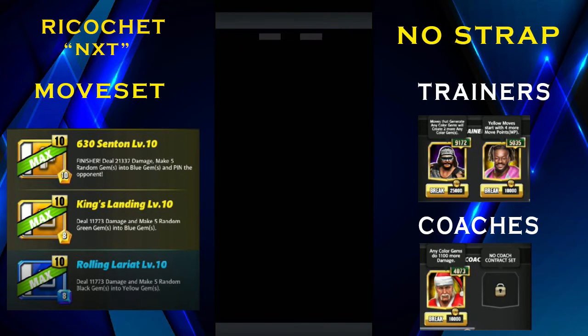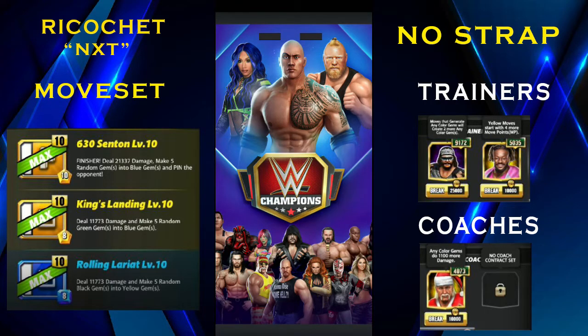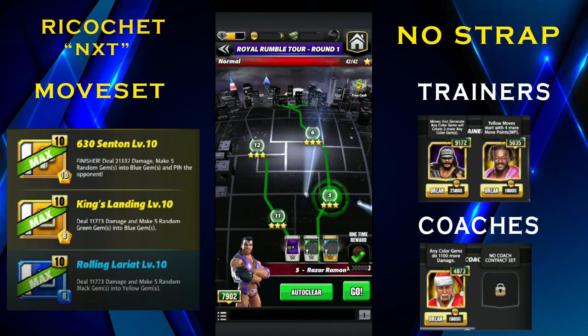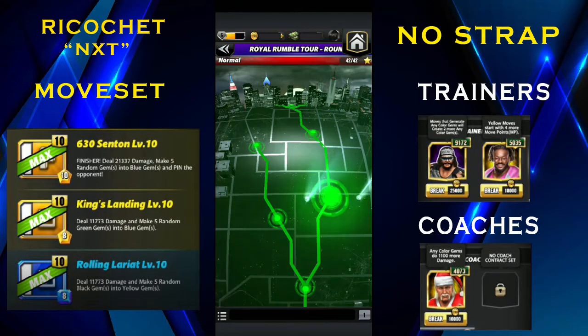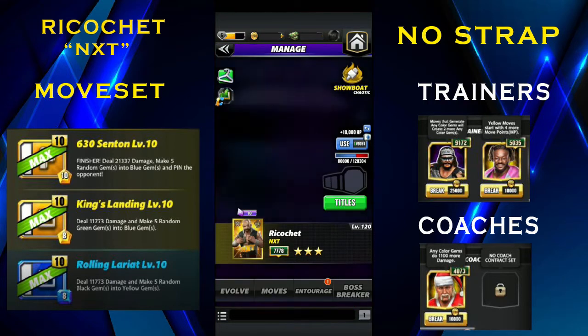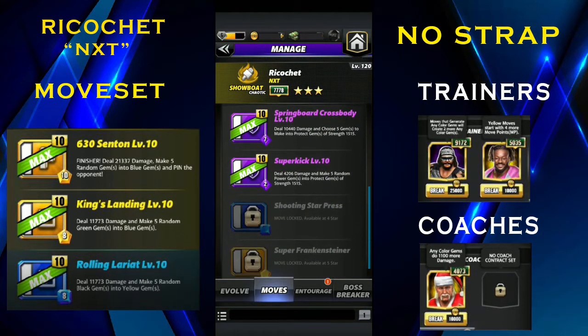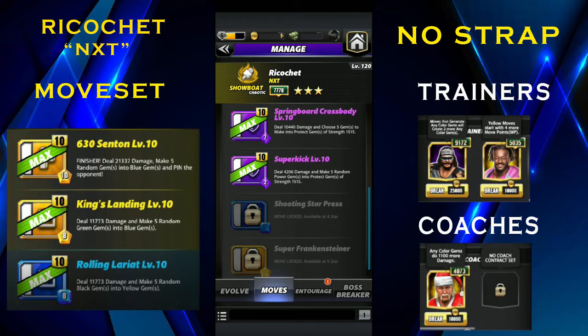At four-star he would be much better because he gets a four-star move which is the Shooting Star Press — it's going to make random gems into yellows basically. So it would be much better if he has at four-star, but at three-star I would say not bad — it still recycles really really well. Other moves I'll show you that we didn't use: the Springboard Crossbody is a 7 MP yellow-purple move dealing 10.4k damage that chooses five gems to make into protect gems of strength 15/15.